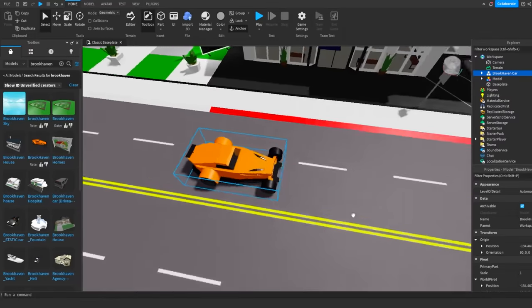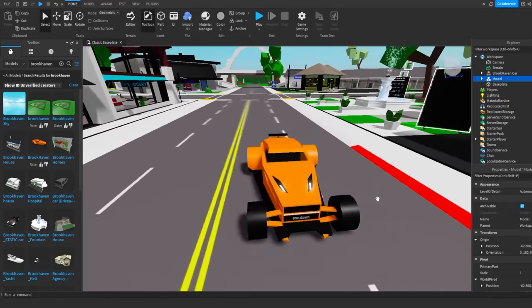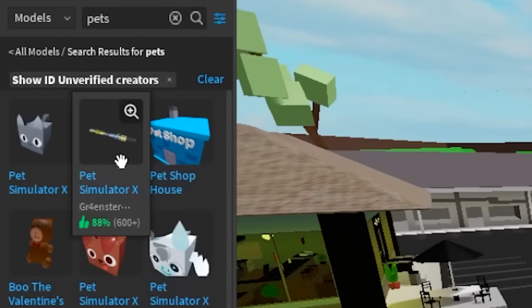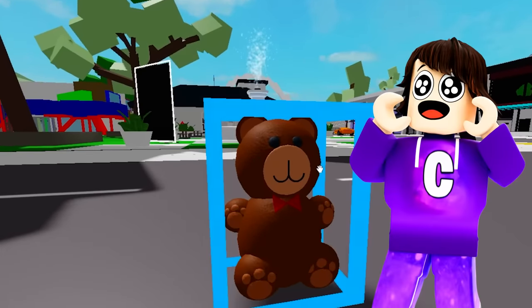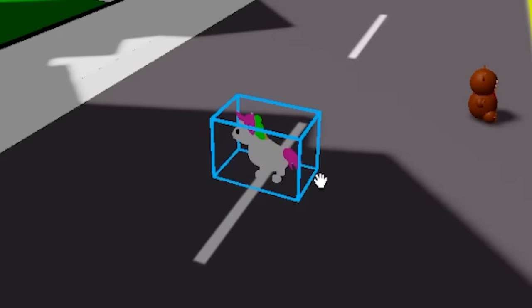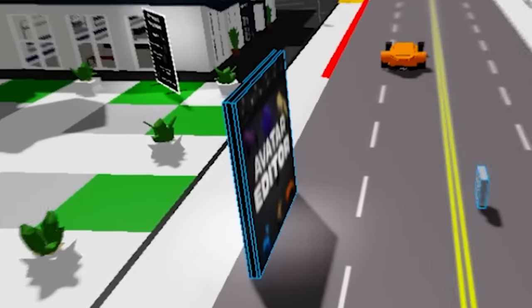I think this is the coolest car in Brookhaven because there's gotta be fast cars — there's gonna be race cars in Brookhaven right? So we got that added. Next I feel like there should be pets. We got a ton of pets — look at this, it's a little bear and we got a unicorn as well. A lot of people love unicorns. And apparently there was an avatar editor, so let's just pull that up — people can edit their avatars inside of Brookhaven.